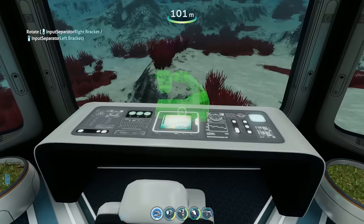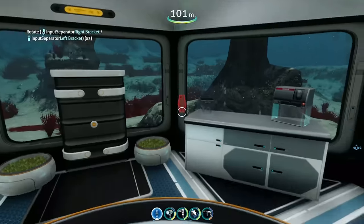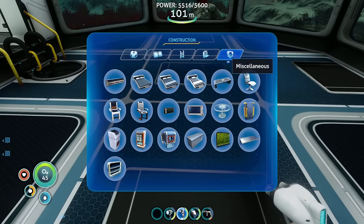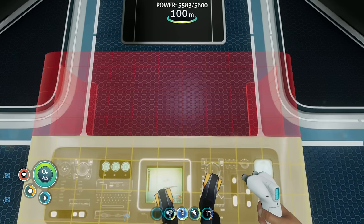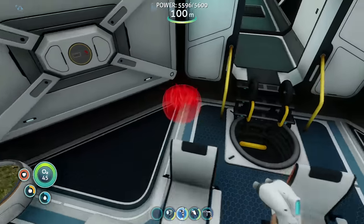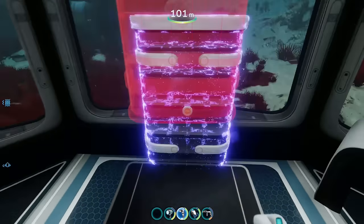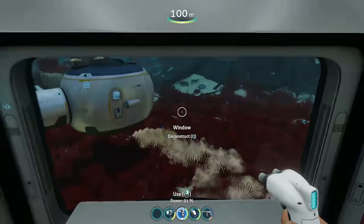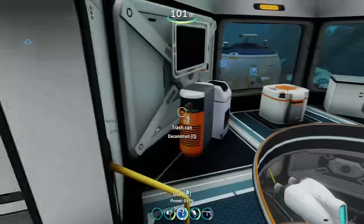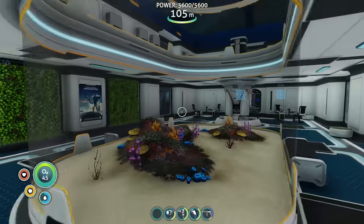To get better at building, it can be very helpful to experiment, using the various furniture pieces in new and interesting ways. For this last multi-purpose room, I didn't really know what I wanted to do with it. Then I got the idea to put several desks directly adjacent to one another to make a large table, and I ended up turning this space into a conference room. I placed some benches down along some of the glass corridors, and with that, the interior was more or less finished.